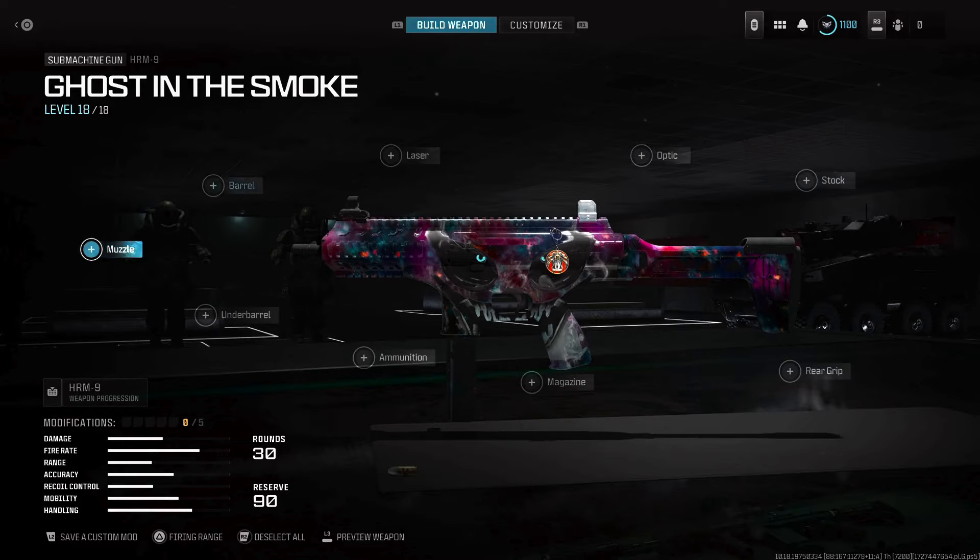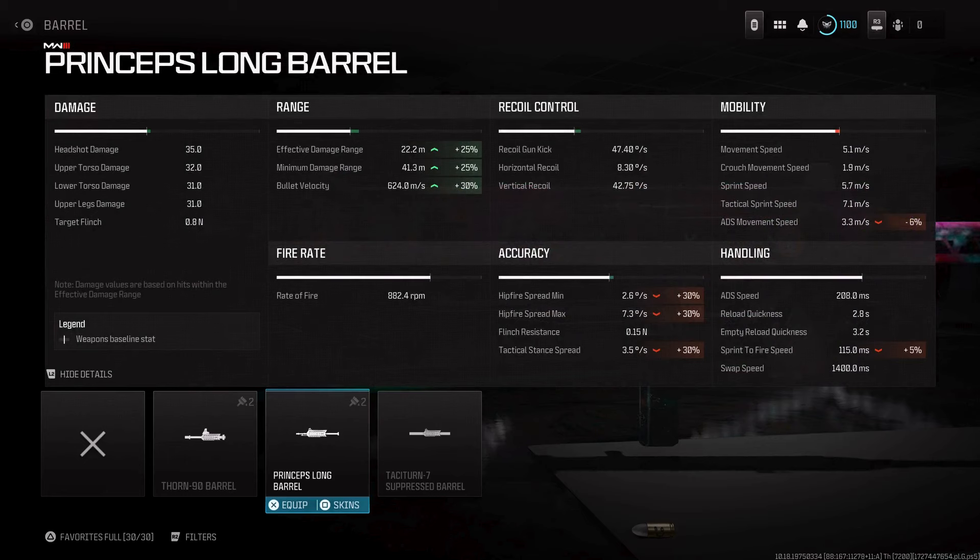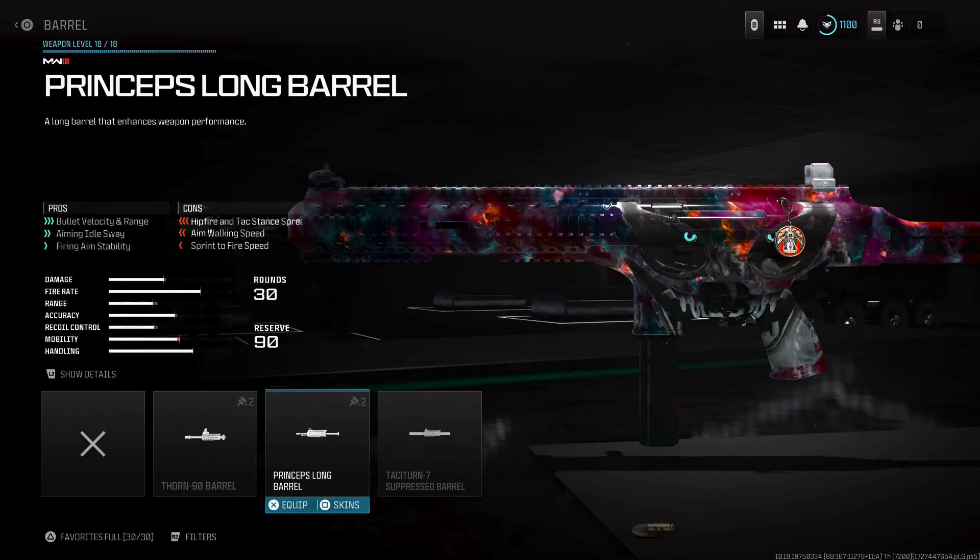For the best HRM-9 class setup, I like to use the Princeps Long Barrel to convert this into pretty much a mini AR-SMG hybrid. You get improved effective damage range, minimum damage range, and bullet velocity for hitscan, and it does not affect your ADS speed and barely affects sprint-to-fire speed, which is huge.